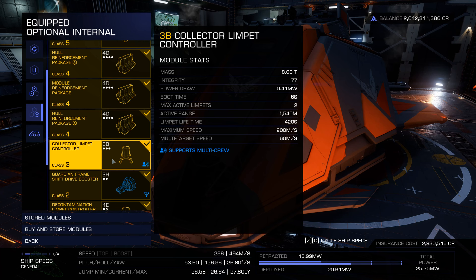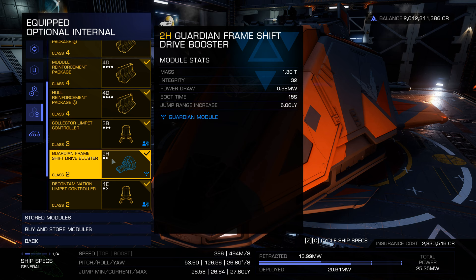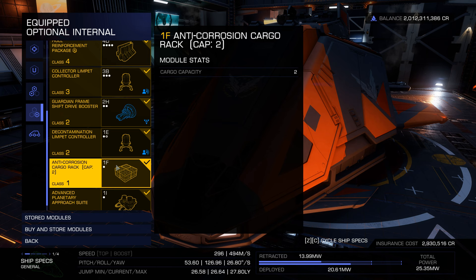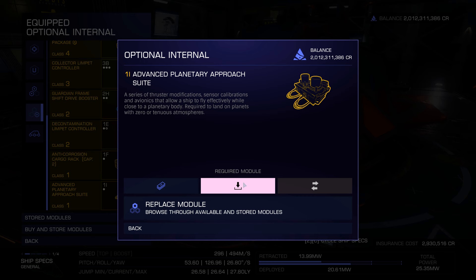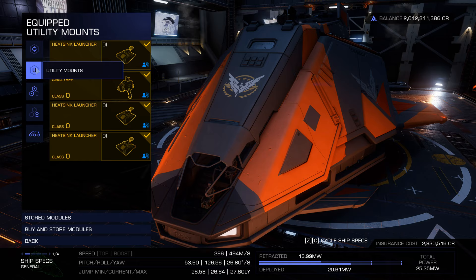I've got a frame shift drive booster to get me there, though it's going to decay because of the Proteus effect around the Maelstrom system. I also have a decontamination limpet controller — I thought it might help — an anti-corrosion cargo rack I had spare, and a planetary approach suite which I don't need but it's a required module I can't remove. That's my build — not bad at all.